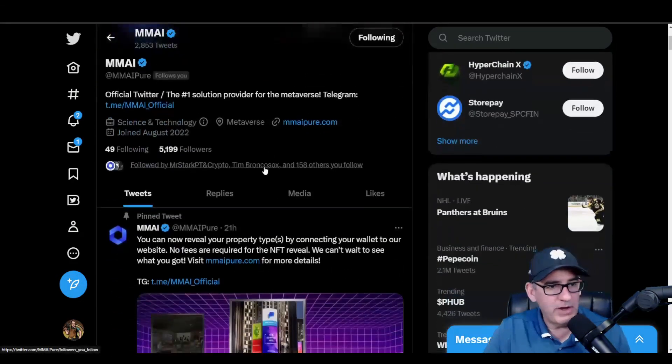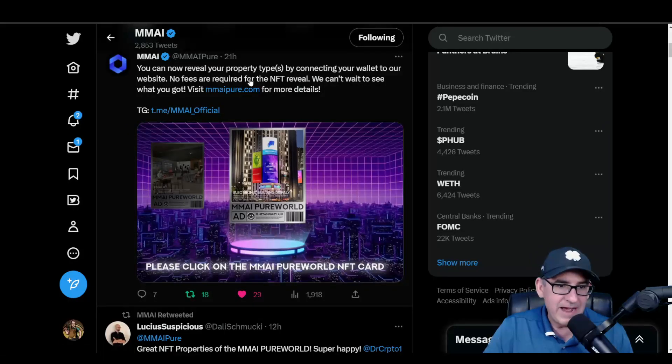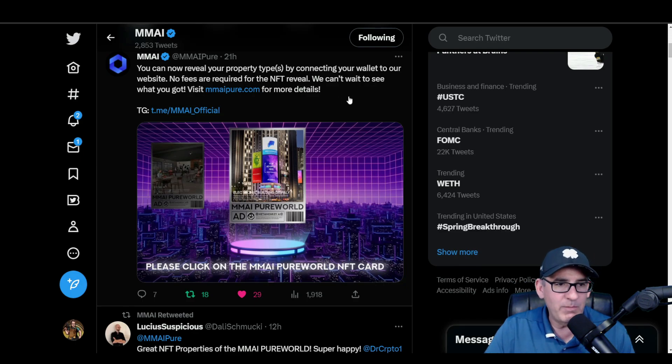Let's check out the Twitter space for MMAI. You can now reveal your property types by connecting your wallet to the website. No fees are required for the NFT reveal. Visit MMAipure.com for more details. This one is free because it's just a reveal — you're not actually minting anything on the blockchain. They're just showing you which random property you received.